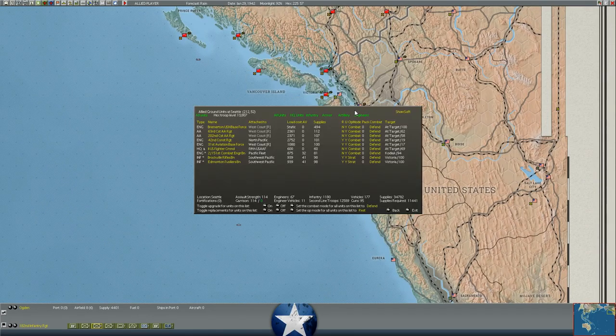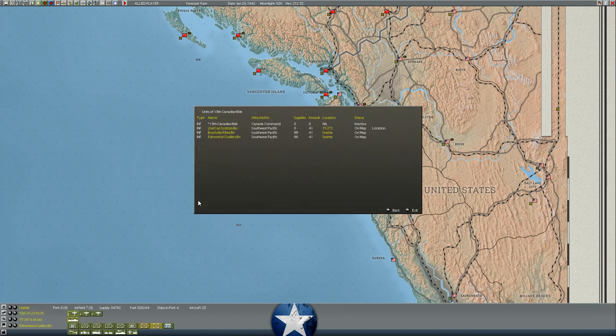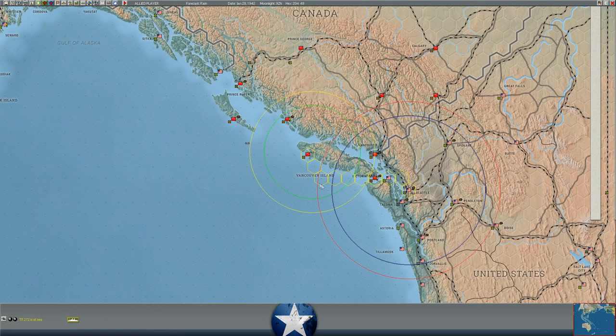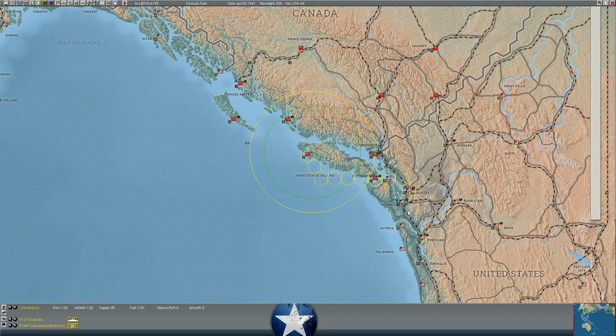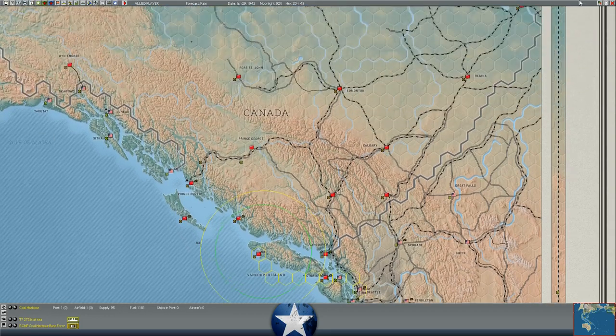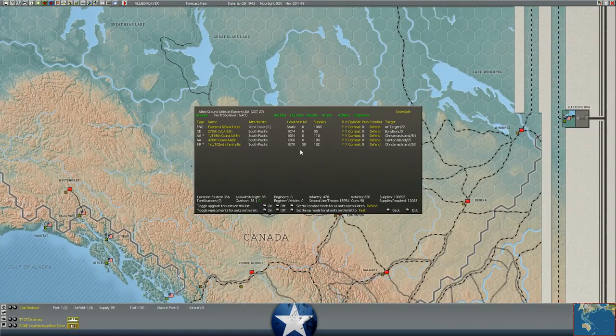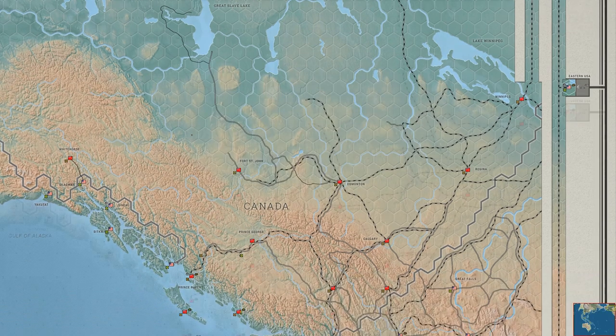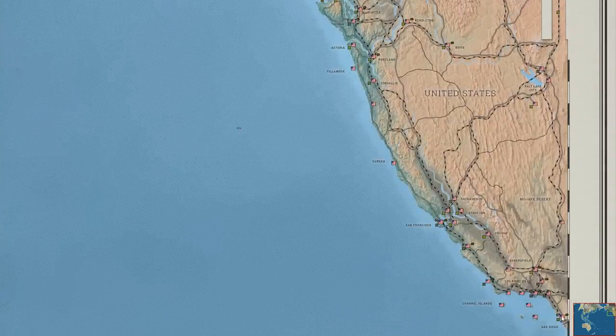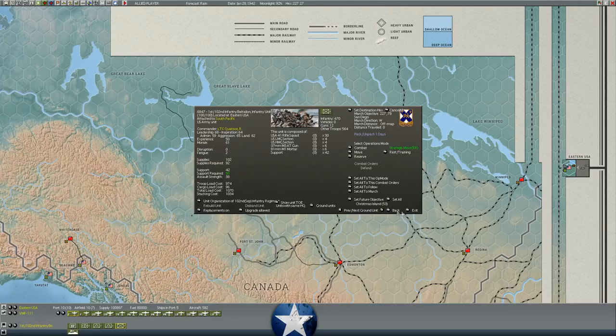Did we form the Australians or Canadians up here yet? They're loaded up on the task force, so we'll cancel load supplies and send them to Seattle — not St. Louis — to form a Canadian brigade at Seattle. Looks like there's a separate Infantry Battalion going to Bora Bora and Cristobal, all assigned to the South Pacific. In 22 days we'll have another full Infantry Regiment. We'll strategically move these guys to San Diego as well — San Diego is sort of my staging area for the Pacific Theater.